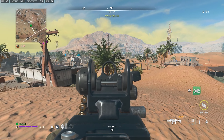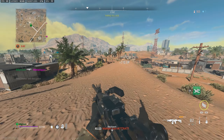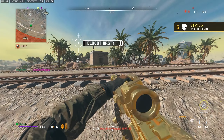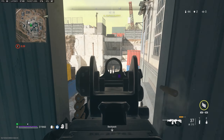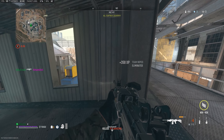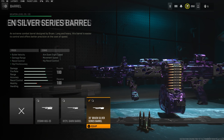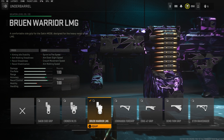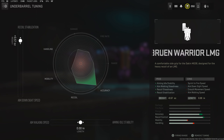Now let's move on to the fully leveled attachments for the Sakin MG38 — this is where this gun is really going to start to pack a punch. With a focus on bullet velocity and recoil control, this part of the video will also contain the tuning for each attachment. For the barrel, take the 20 inch Bruin Silver Series Barrel, unlocked at weapon level 16. For tuning, go up towards recoil steadiness by +0.37, then left towards ADS speed by -0.32. For the underbarrel, take the Bruin Warrior Grip, unlocked at weapon level 12. For tuning, go up towards recoil stabilisation by +0.57, then keep the bottom slider at 0.